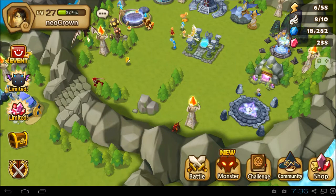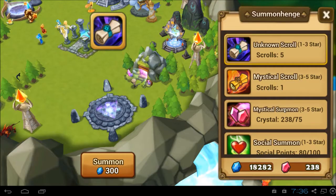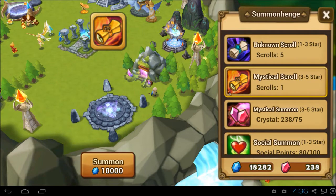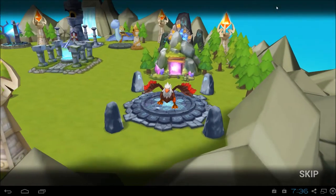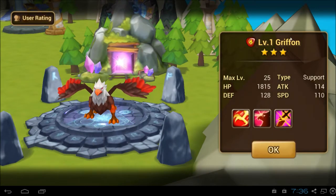Now let's get to the Mystical Scroll and Mystical Summons. I'm going to do one of these — since I only have one scroll and three summons. Alright, let's get to the Mystical Scroll Summon. Oh — Griffin! Never had one of these. Fire Griffin. Let's see the skills.